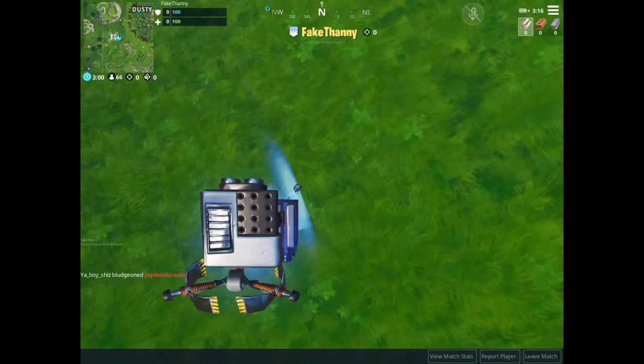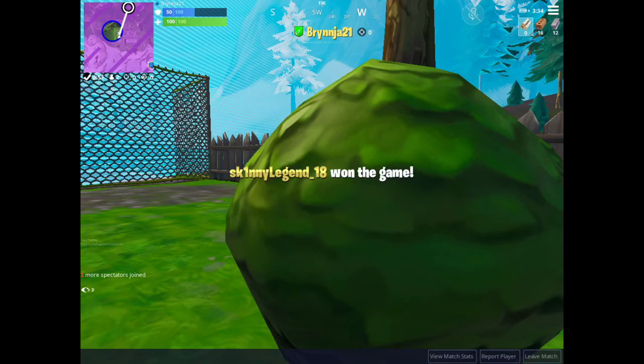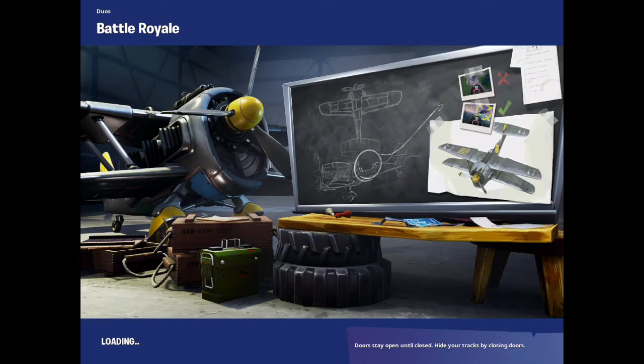Now it should show that you still have your reboot card even though you don't actually have your reboot card. Now you're just going to want to sit and wait until somebody wins the game. A random person wins the game — as you can see, someone just won the game for me. And look, it's going to say you came first out of 96 players, even though I didn't actually win.